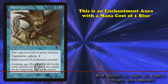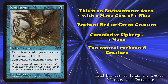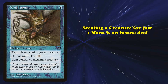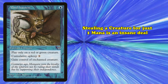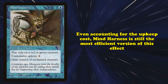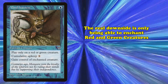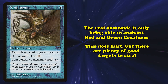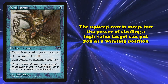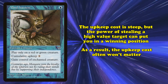At number 3, we have Mind Harness. This is an enchantment aura with a mana cost of 1 blue. It has Enchant red or green creature, cumulative upkeep of 1 mana, and the ability where you control the enchanted creature. This is the cheapest control magic effect in the game. Stealing one of your opponent's threats for only 1 mana is an incredible deal — most of these effects cost around 4 mana, and some cheaper versions cost 3 mana. Even accounting for the cumulative upkeep cost, Mind Harness is easily the most efficient version of this effect. The real thing holding it back is being restricted to only enchanting red or green creatures, though it was still able to steal valuable targets like Tarmogoyf. Stealing a high-value target will often let you put so much pressure on your opponent that you'll usually be able to end the game before the upkeep cost hurts too much.